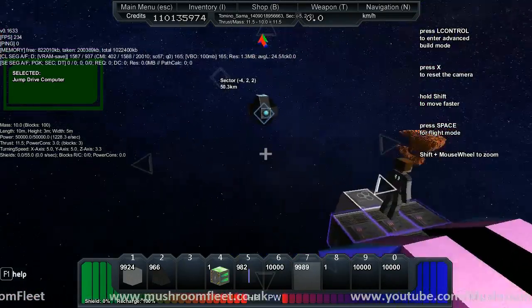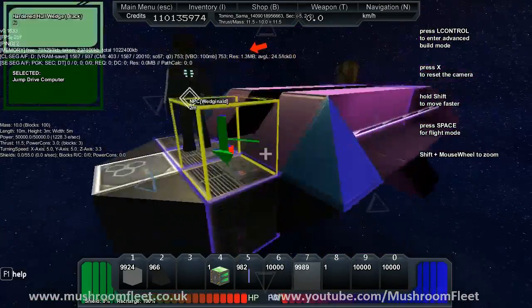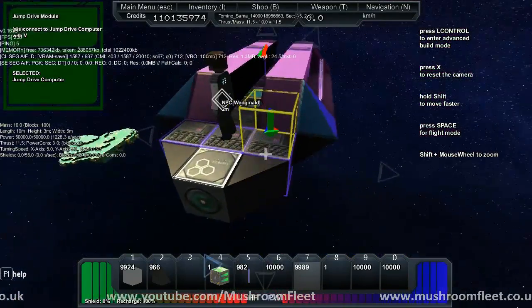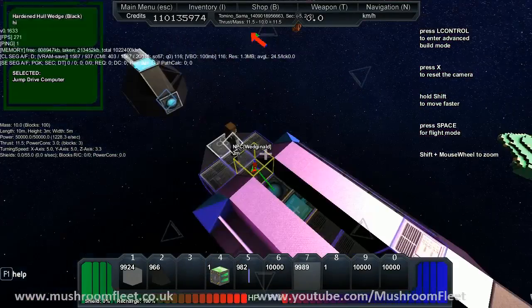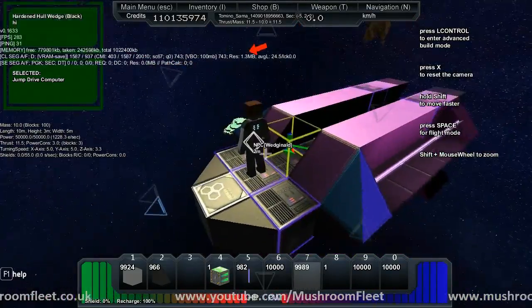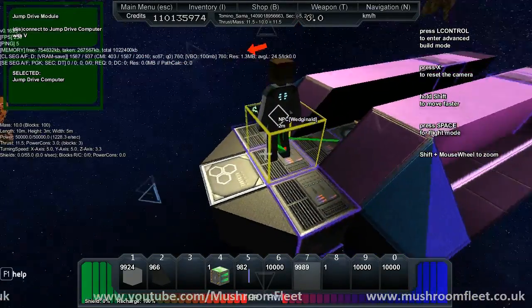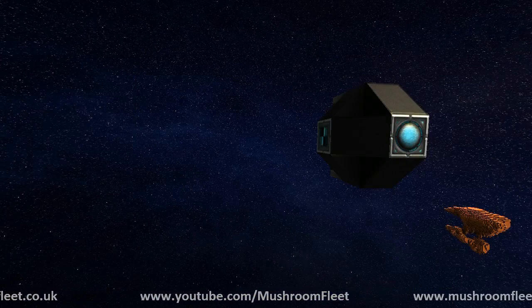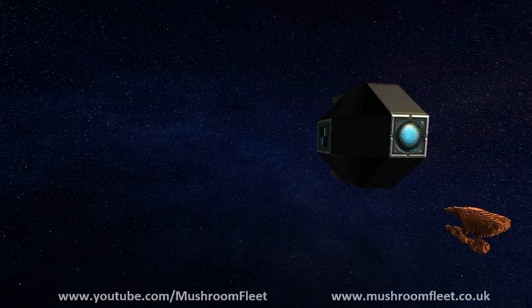Jump drives are in — block ID is 544 and 545. You will need power, and the more mass you add the more blocks you're gonna need. I had to jump it with 11. Maybe it's Weginald — Weginald needs an extra block. It's just behind you. I don't want to warp that way, I want to warp this way.